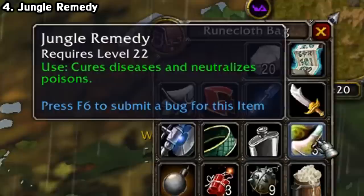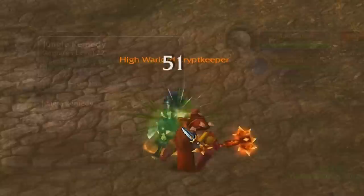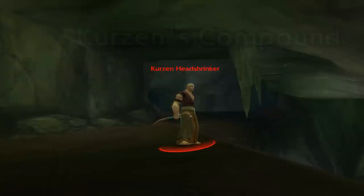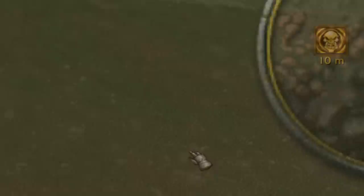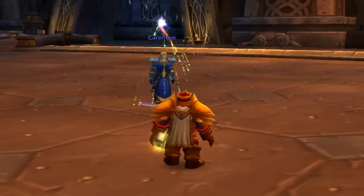Another essential item is the Jungle Remedy. On use, it cures diseases and neutralizes poisons. In the current game there would be some text saying this is ineffective on diseases and poisons past a certain level, but again, with how unregulated Classic is, this is still 100% potent even at level 60. It drops off of the Kurzen Witch Doctors, Medicine Men, and Head Shrinkers located in northern Stranglethorn Vale at about a 30% drop rate, and they'll be extremely vital for PvP — Crippling Poison, Viper Sting, Serpent Sting into a Vanish if you're a rogue. Even in PvE there are some really harsh diseases this thing can cleanse. I remember on my Paladin in Ironforge, people all the time would ask me to cleanse some random disease they had, because they could last up to an hour back then.